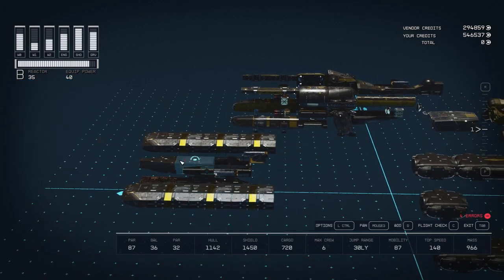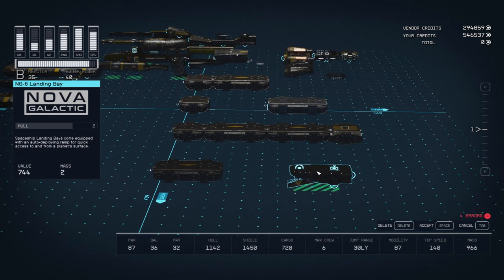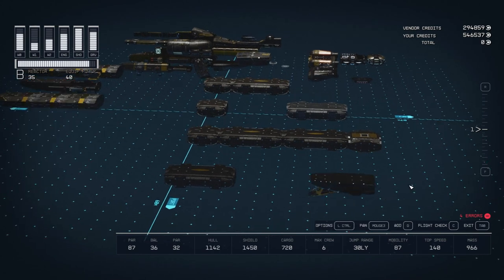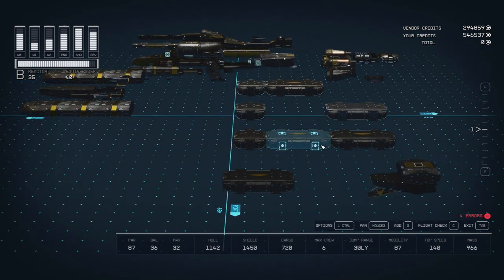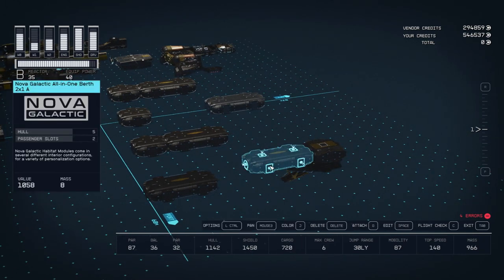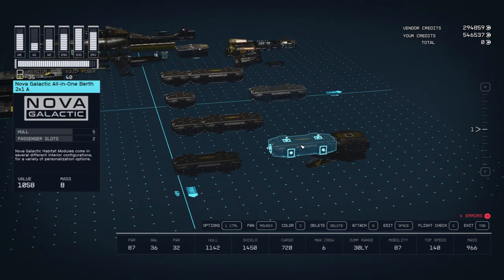It's a forward cannon, if you will. To start with building we'll begin with the HABs. I use the Nova Galactic landing bay because I like the way it looks - the shape of the landing bay contributes to the overall shape on the tail end of the ship. On top we've got a Deimos one by one, and this is going to be the only Deimos HAB - the rest are going to be Nova Galactic. We've got the all-in-one berth A, which is my favorite. It has a neat little research station built into the wall as a little panel that is actually a functioning research station, so keep that in mind.